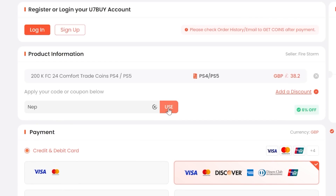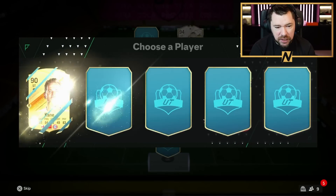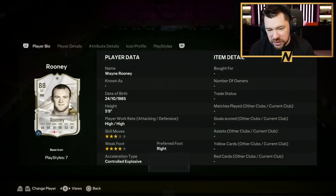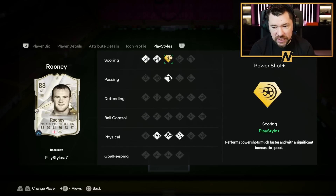Second striker is going to be Wayne Rooney — we're gonna try and get as many icons as we can. Of course Wayne Rooney only has three-star skill moves, but four-star weak foot with the Finisher on, giving a heavy boost in some key stats. His agility goes up to 90, dribbling up to 96, 98 positioning, 99 finishing.